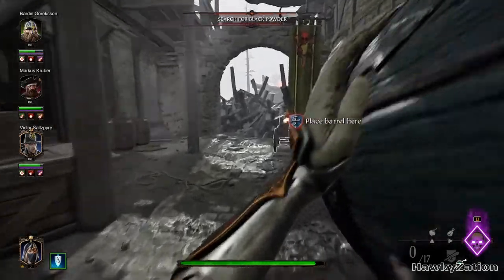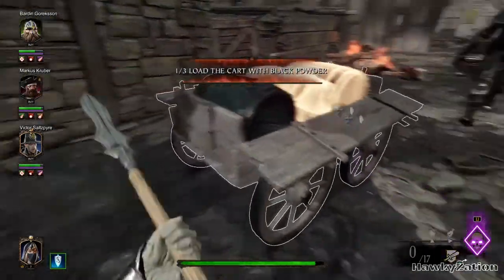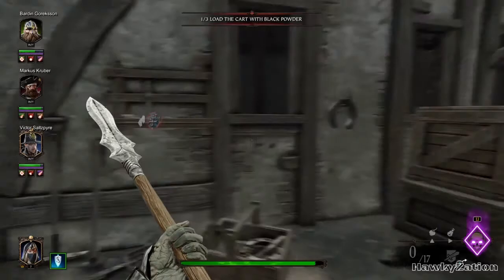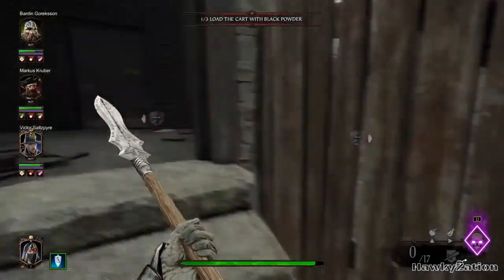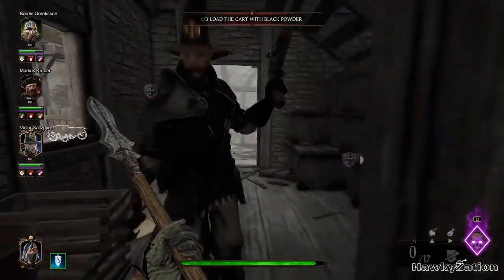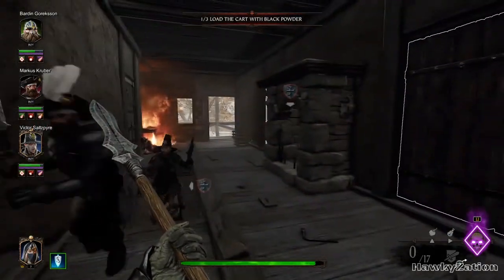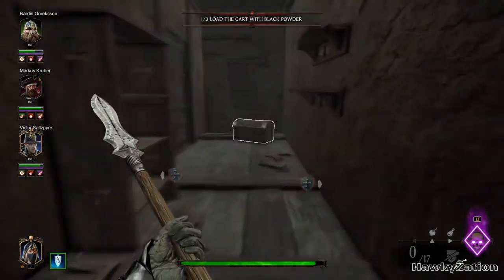So we need three barrels here — and what the hell, it's moving! It's moving, oh man, we need to be fast. Where can we find this? On the roof there — wait.